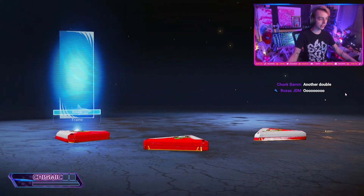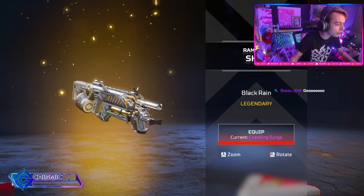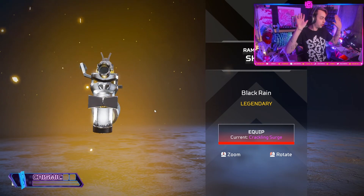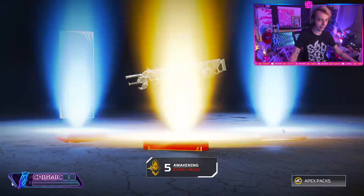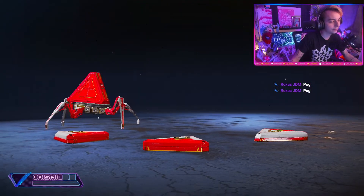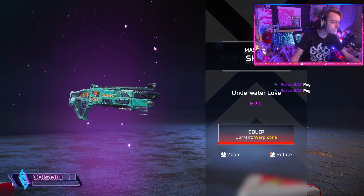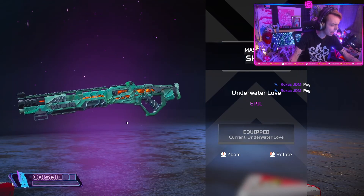For some reason I have good luck on these cases. This one is so good — I like the monkey on the front, that's the best part. Don't shoot — get it, because he's looking. All right let's go to the next. We got a purple. There's the Mastiff skin — I'm pretty okay with that for an epic, it's not bad.